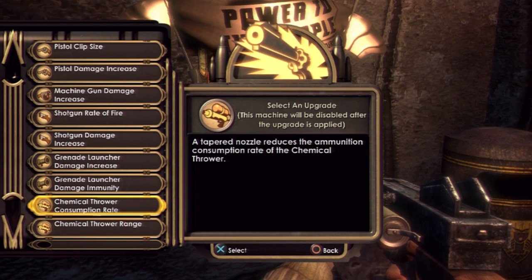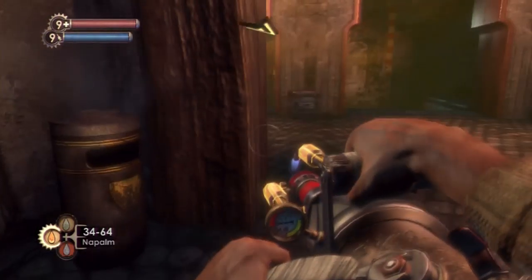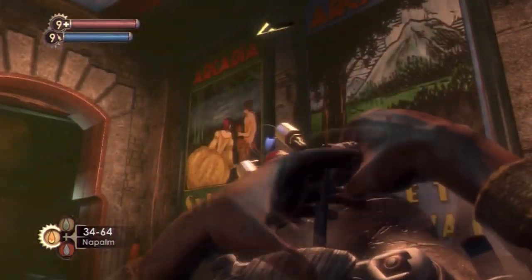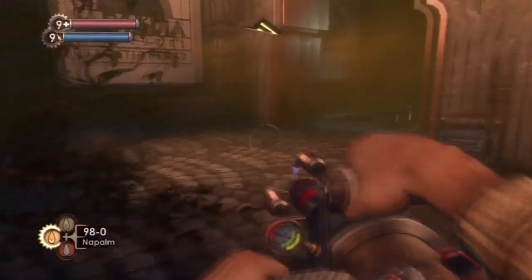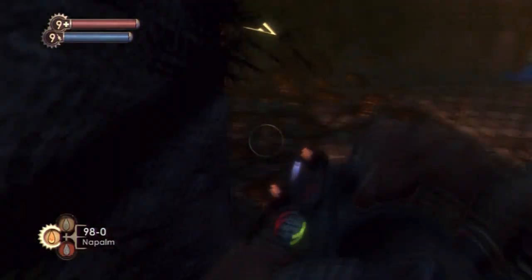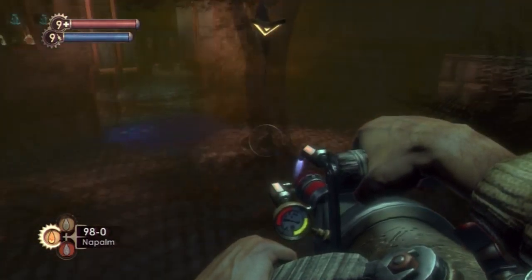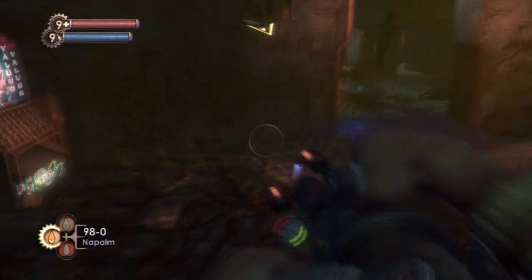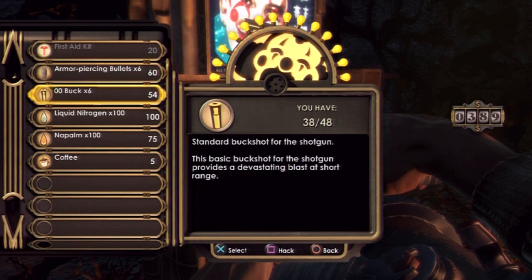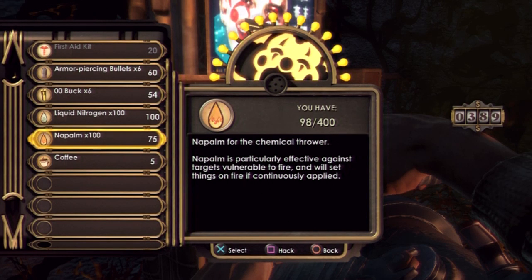Chemical thrower consumption rate basically reduces the ammunition you use when you fire — so this is very, very good. The really funny thing was that because I'm a gnoll — if you know what a gnoll is, it's basically like a hyena man. Literally imagine the hyena skin for Warwick — that's basically what a gnoll is.